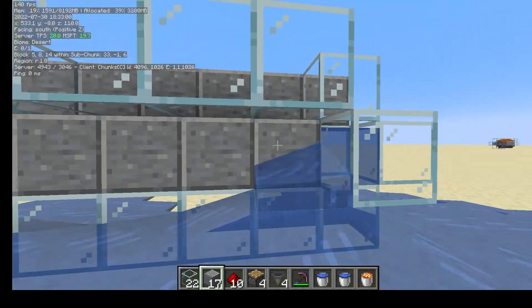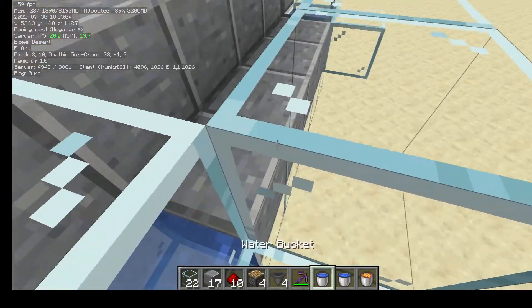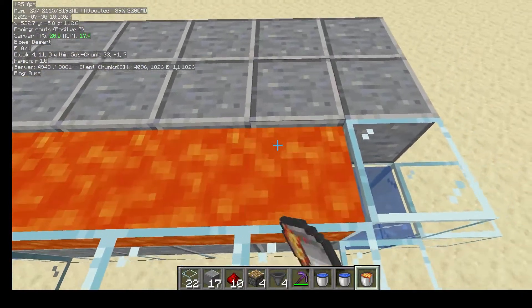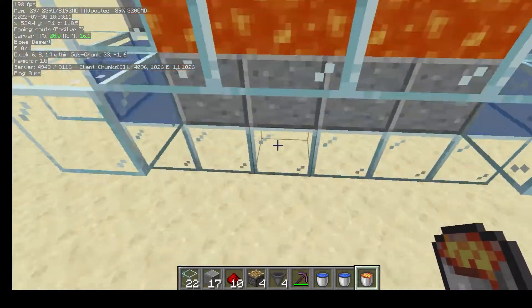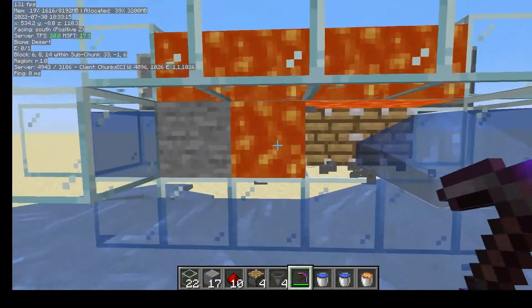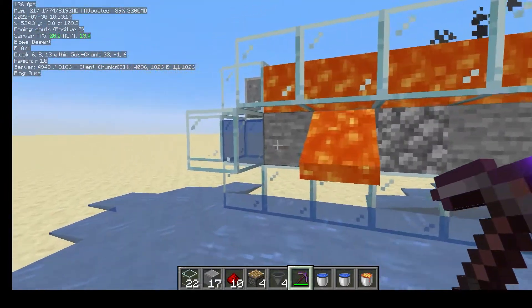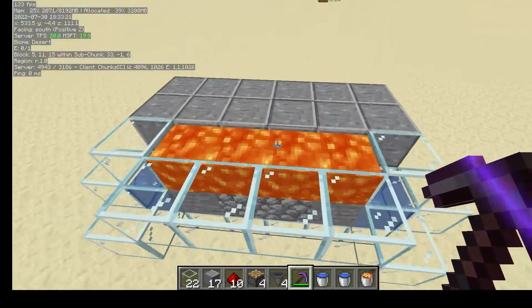You can place some blocks in there if you don't want it leaking out. Then finally on top, place four lava buckets. Now if you remove the temporary blocks with your pickaxe, you should see it turns to stone — just like that.